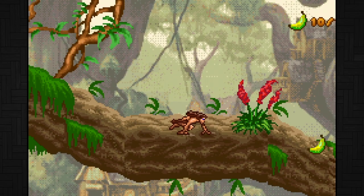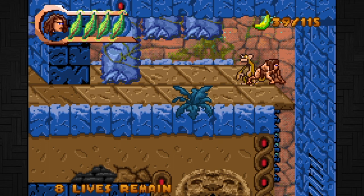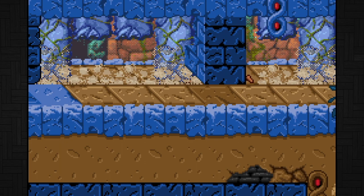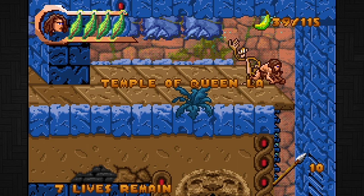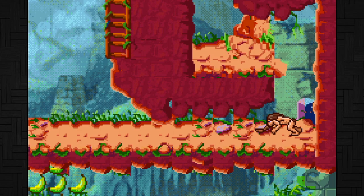That being said the majority of these levels still play the same — explore the level to find the end. You know you're heading the right way if you find a checkpoint, and because of that the game is not very hard at all. Being able to kill things helps so much. I still died quite a bit to these stupid bats and a few other little things but I didn't find the game challenging. It is aimed for a younger audience though, so that's probably why it's a little bit on the easy side — so I can't complain.